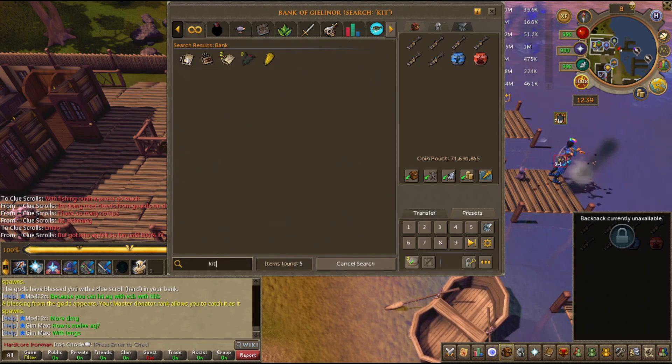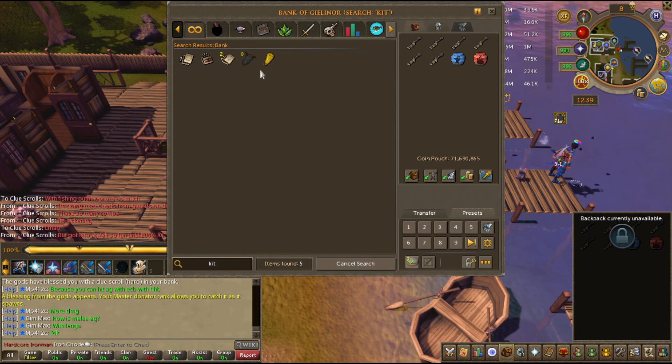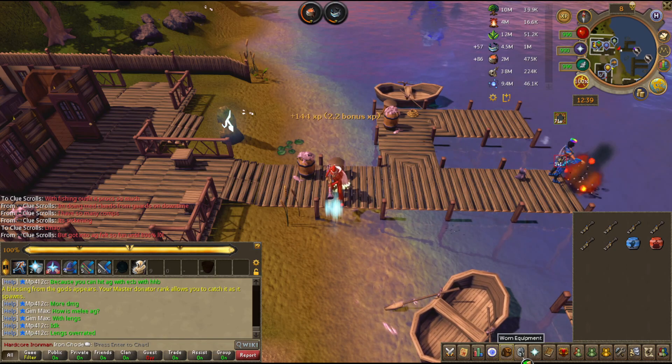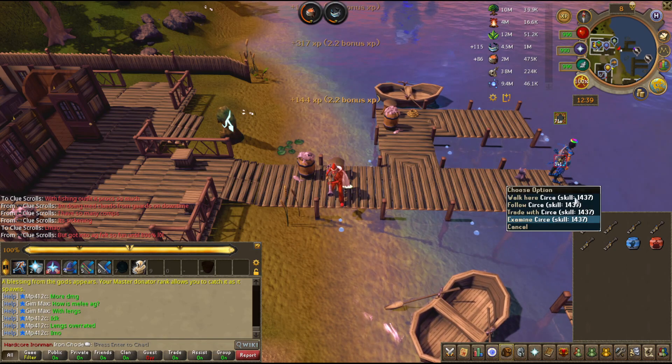I have soul ornament kit and Reaper ornament kit, so I don't know if I should bother getting the amulet of souls and Reaper just for those, or just skip the essence of finality. But I guess time will tell.